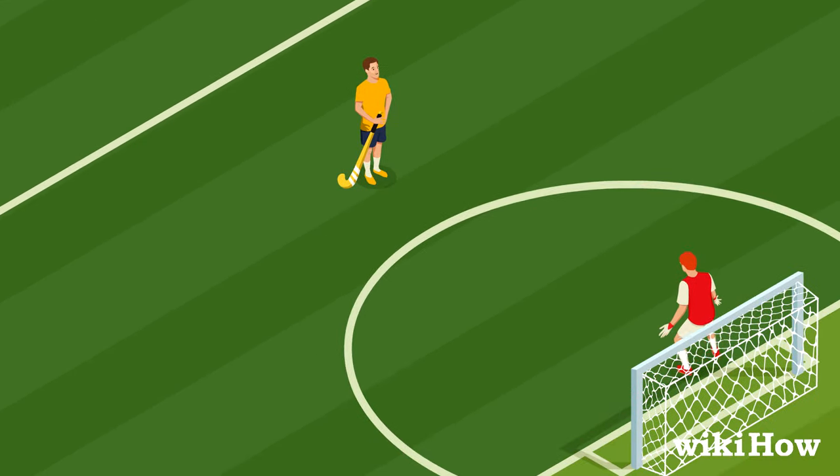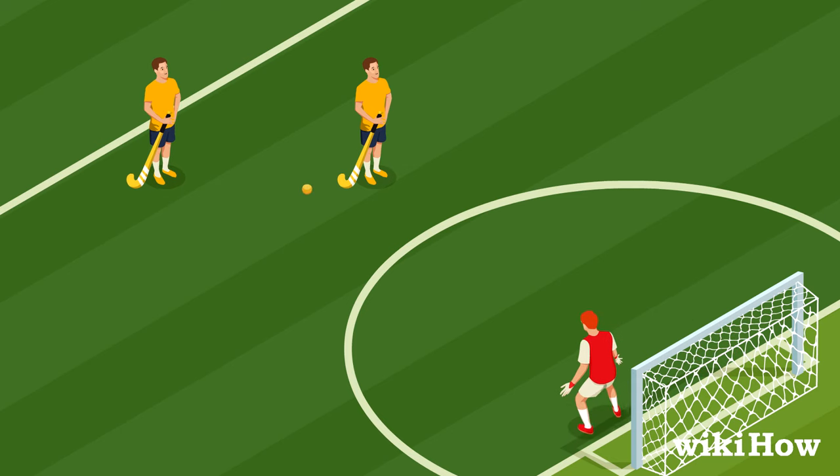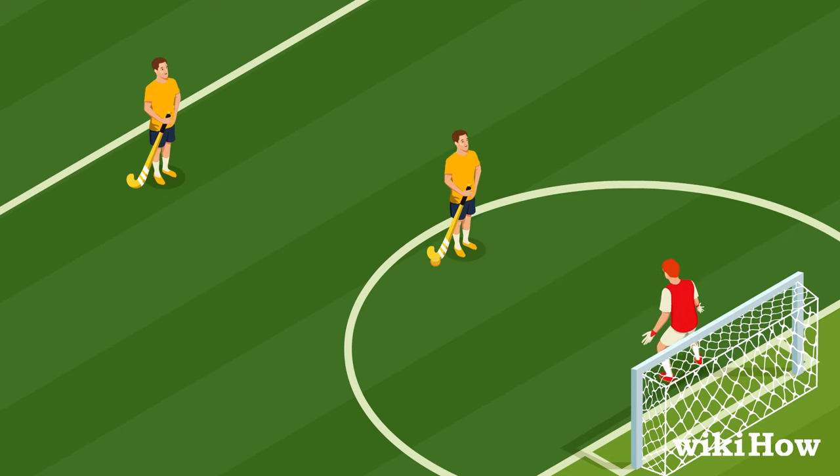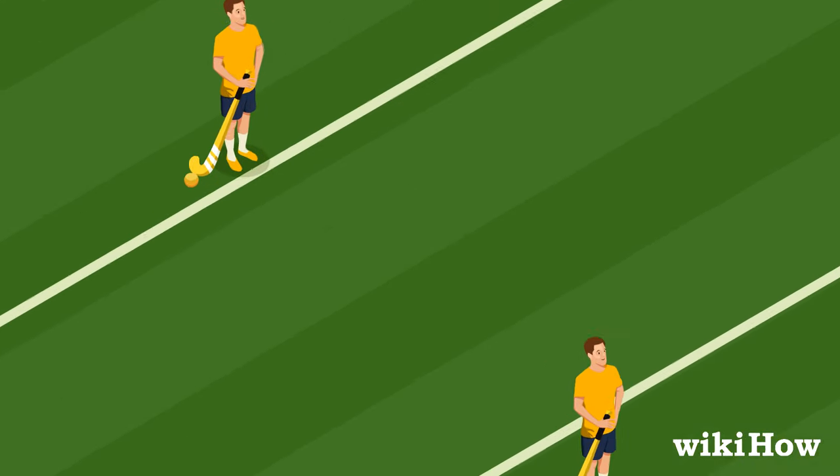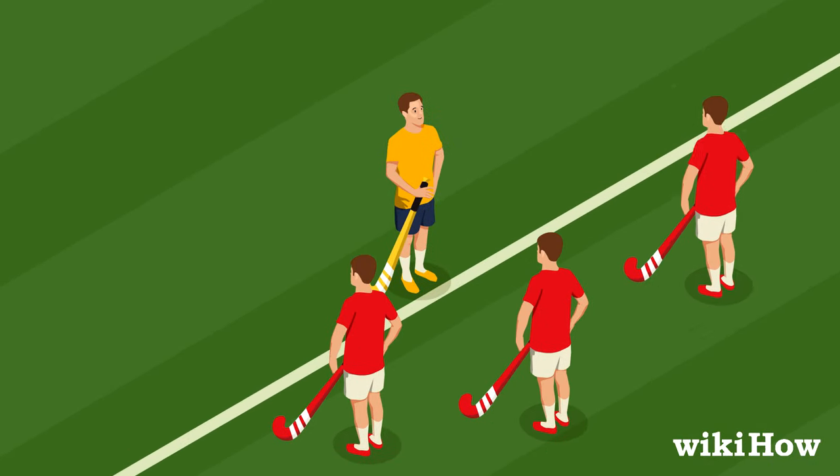Once the ball is in play, the offensive team players must pass or dribble the ball down the field until a player is able to shoot the ball in the net from within the striking circle. A team gets a point every time one of their players gets a ball into the net. The goal of the defensive team is to block their opponent's shots and guard their position territories on the field.